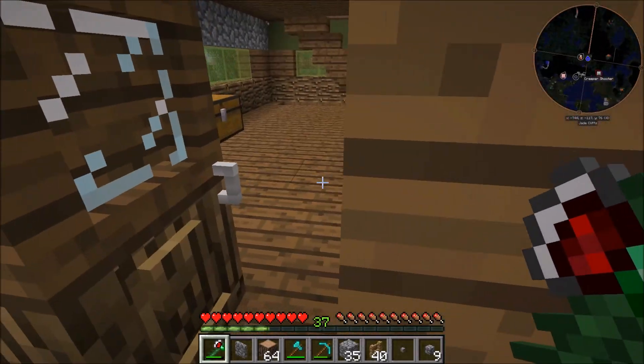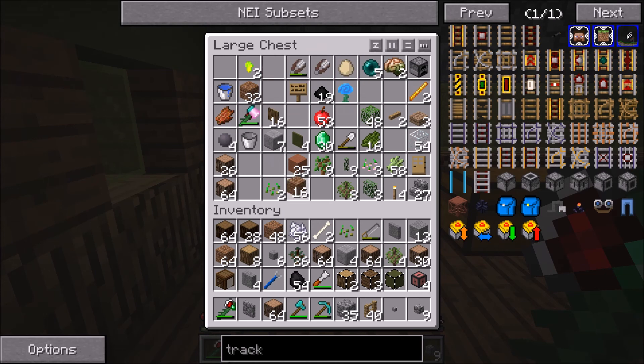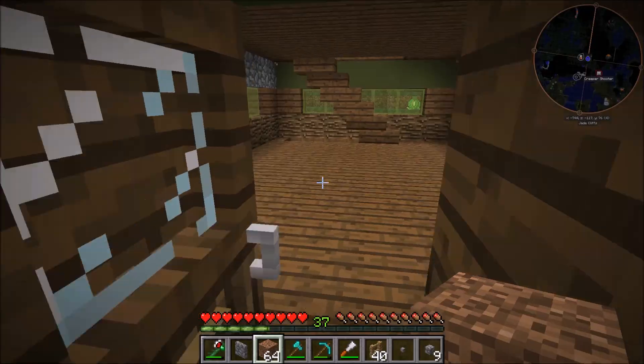I want to make them a lot more dirt-like, so we're going to use the happy dirt — which I need to make more of — and I'm just going to use a buttload more dirt so they'll look like they're more traveled on.